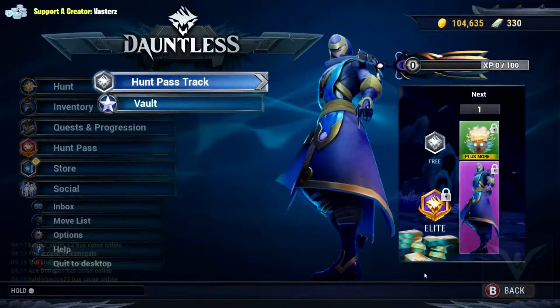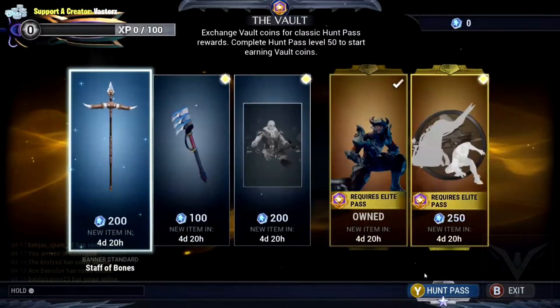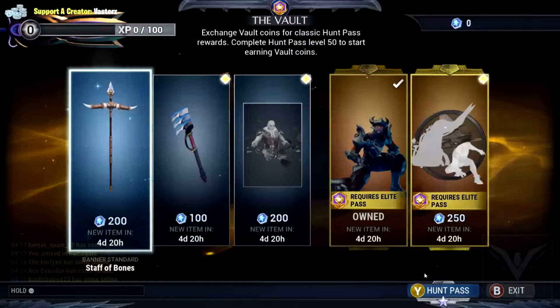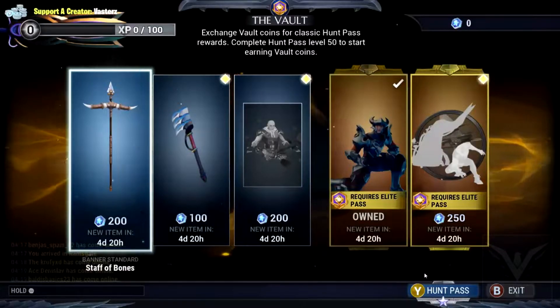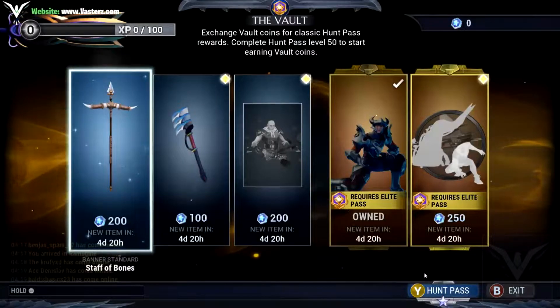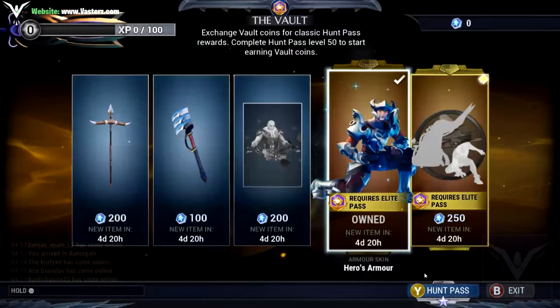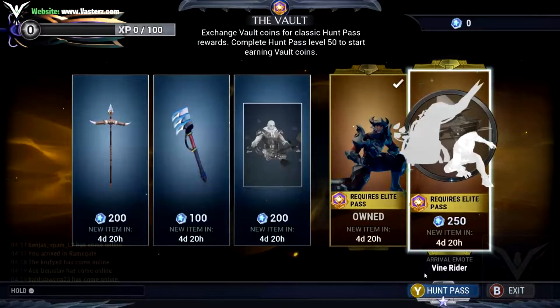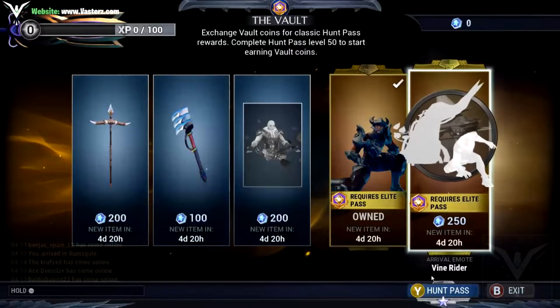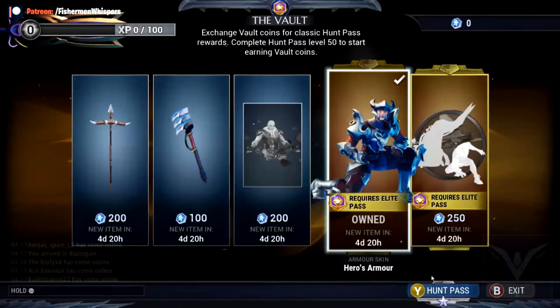One pass. What does 'vault' mean? Exchange vault coins for classic on-pass rewards. Complete the on-pass at level 50 to start earning vault coins. Oh, so like if you wanted an item from a previous pass, you could actually get it — you just have to... I think that's probably what this is about. That's kind of cool.